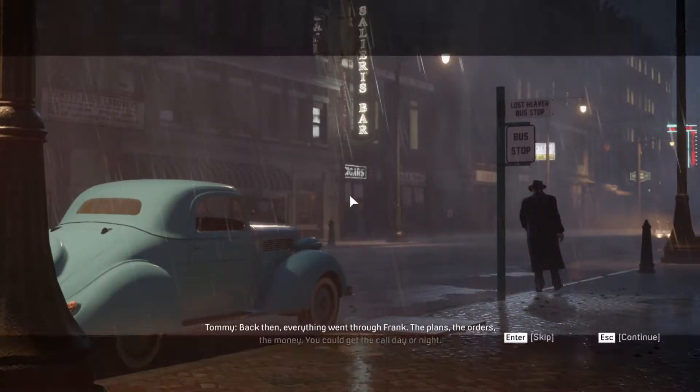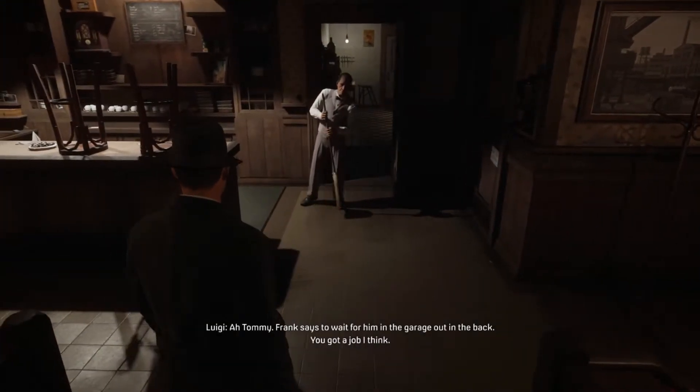Hi, so this is another part of the Mafia Definitive Edition tutorial, and this is Trip to the Country.